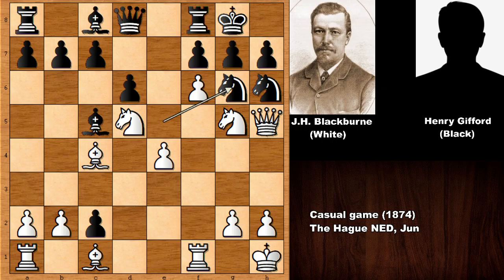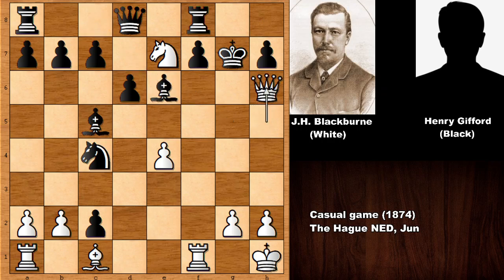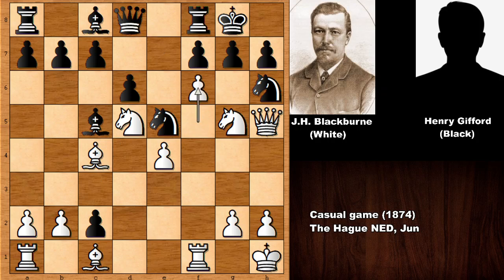Retreating the knight. But let's take it back — what happens if capturing the bishop? Then knight to e7, this is check. The only move besides capturing the knight with the queen, but then capturing the pawn — this is check — king takes on g7, and now check, also liberating the bishop. Bishop takes on e6, capturing the knight with check, king to h8, and checkmate. Black is getting checkmated with no sensible defense. So black retreated the knight for defense instead.